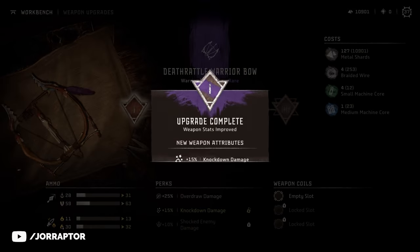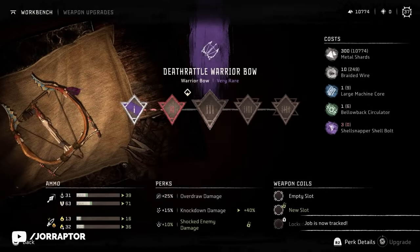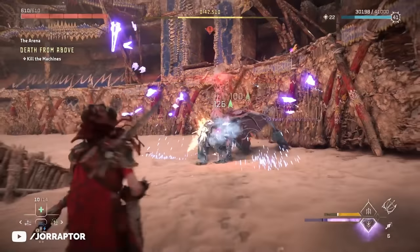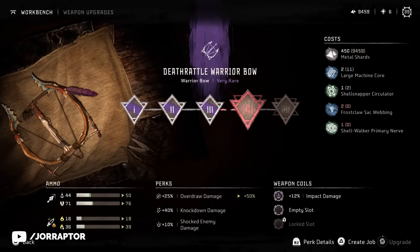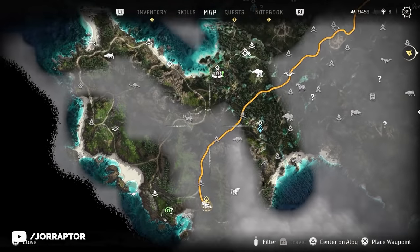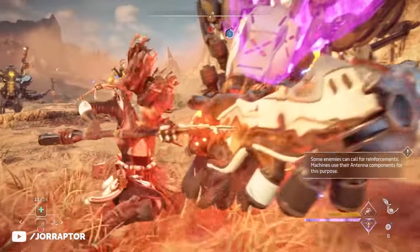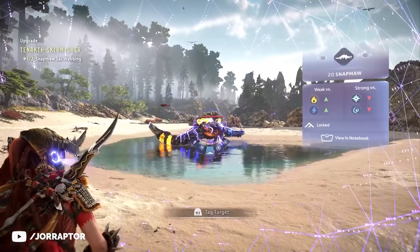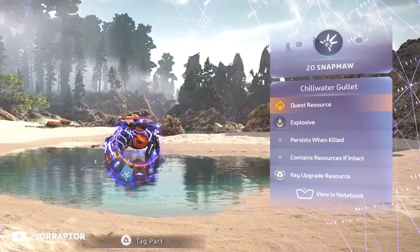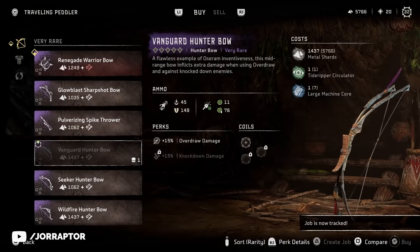The big mistake is that I spent a lot of time upgrading purple weapons only to replace them with a legendary item a little later on. The best example is my Deathrattle Warrior Bow. I love these smaller bows, so I thought let's upgrade it at the workbench — create a job with Triangle and you will see the location for the machine you have to kill. Very often you need special parts which requires you to take out the machine a couple of times. Use the focus to scan the machine before you engage and you will see the parts you need highlighted with a special quest icon. I only really started focusing on this later on, but don't make the same mistake.